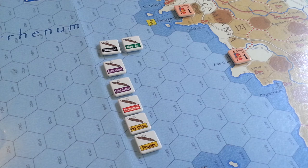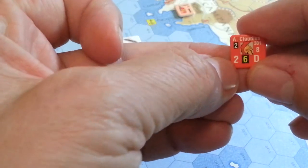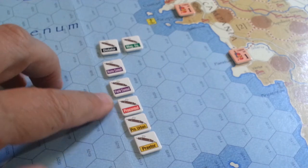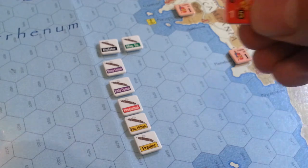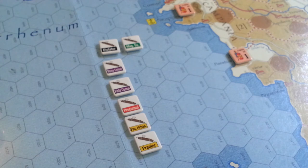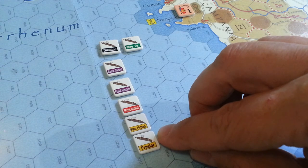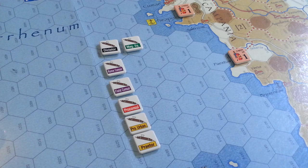Here's an interesting tidbit — let me point out the right number on the counter. This number on the left — the two — is the initiative number for the unit. That means any given pro consul or field consul can only be activated that many times in a given turn. So he'll have either two operations phases, or three if he has an initiative of three, or only one if his initiative is one. The only exception is praetors, who only ever get one activation regardless of how many initiative points they have.